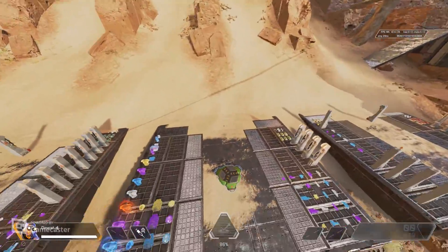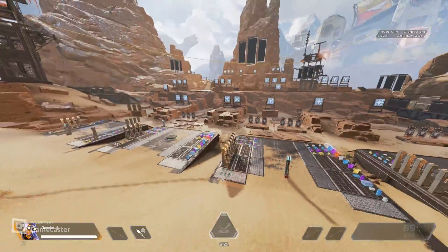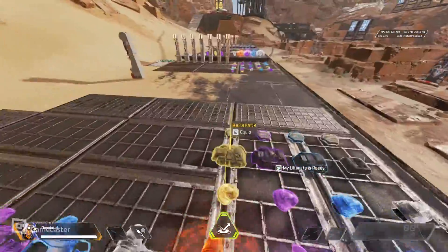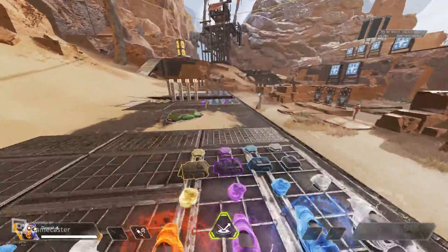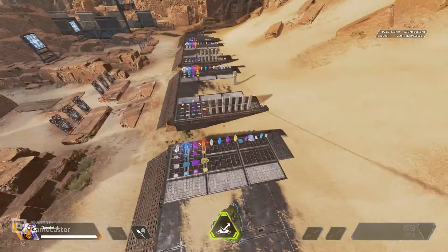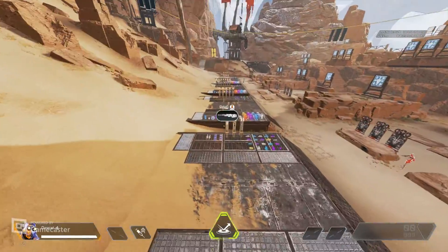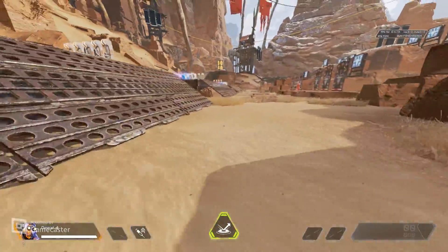Those are the four base movement tips and one legend-specific tip that really impact your game. To review: first is tap strafing - every movement player's friend. Remember to bind scroll wheel to W as an alternate bind and you'll be performing 180s in no time. Second movement mechanic is zipline bouncing with tap strafing. Third is B-hopping.